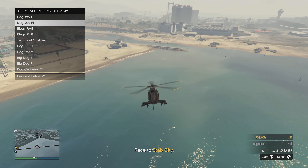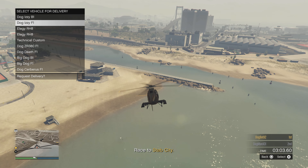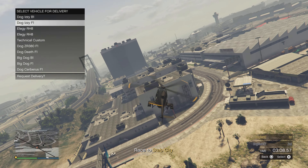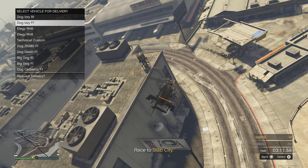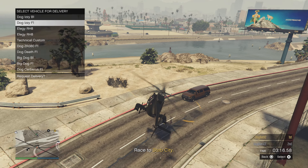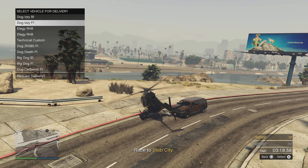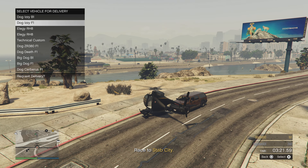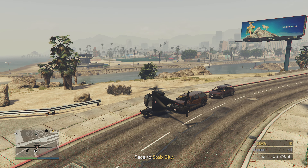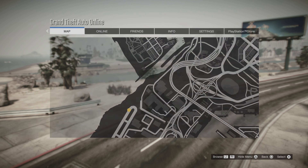I wanted to upgrade it with the chameleon wheels. Before, you had to be in a certain area, but right now it doesn't matter — it's working very smooth and consistent. Land right here, NBC car of course, and request the vehicle. Hit X on the vehicle and then hold down triangle to respawn as soon as you see it on the map. Open up your map — there it is — hold down triangle and respawn.